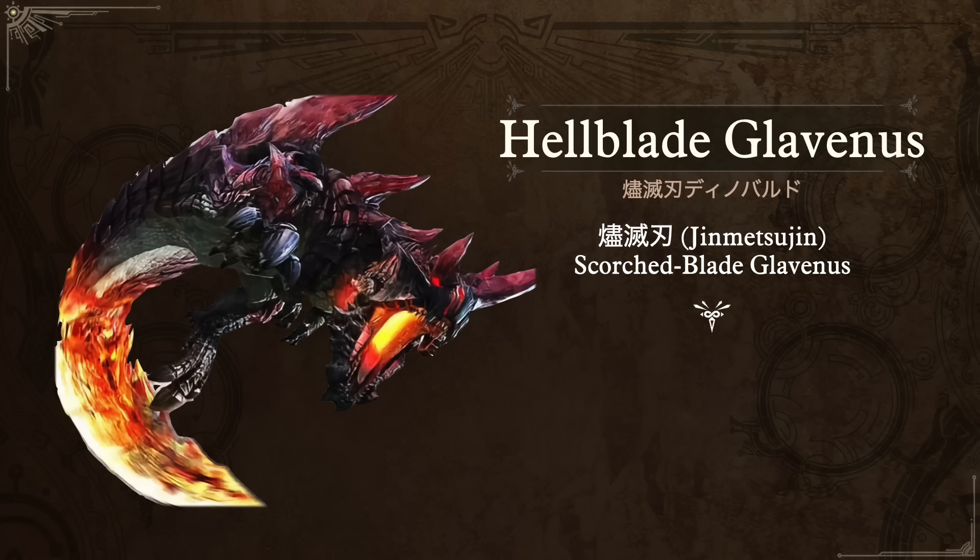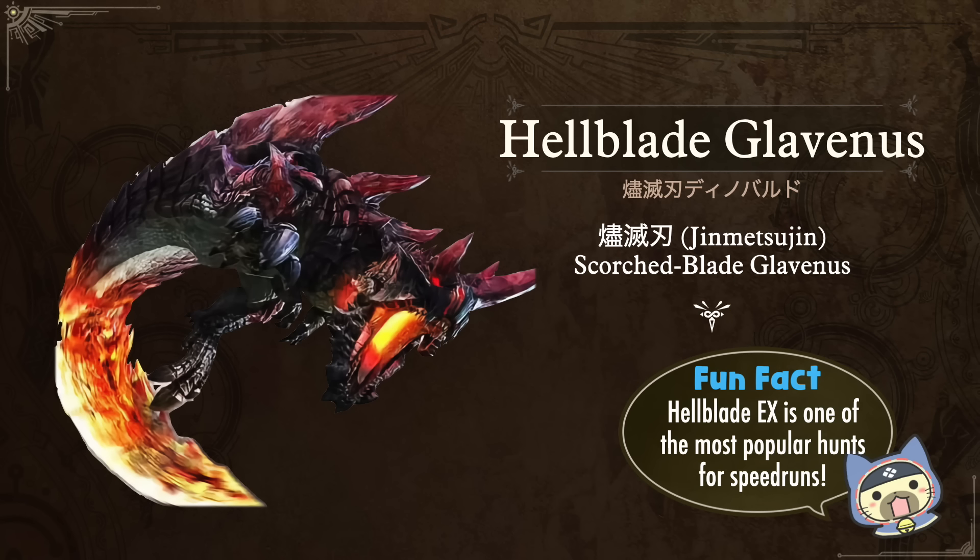In Monster Hunter Generations we got a deviant called the Hellblade Glavenus. The Japanese descriptor was Jinmetsujin Dinobarudo — Jinmetsujin meaning the Scorched Blade. Fun fact: if you're looking for speedruns from Monster Hunter Generations and Generations Ultimate, Hellblade EX — which was the hardest quest for him — is definitely one of the most popular hunts used for speedruns in that title. Look up your favorite weapon and Hellblade EX and you'll find some really interesting runs where people play much better than I can.